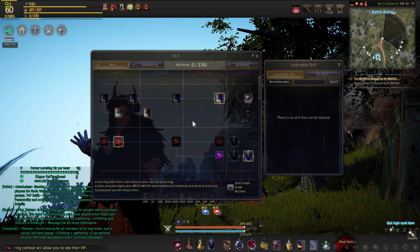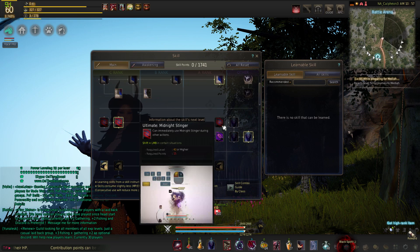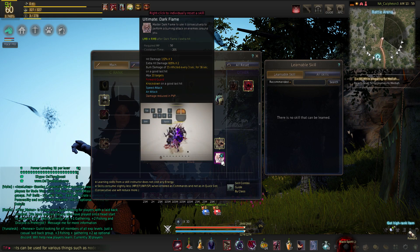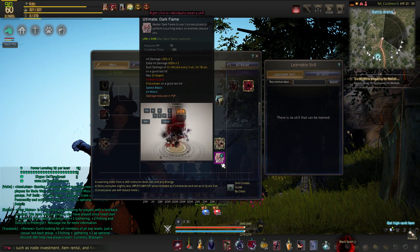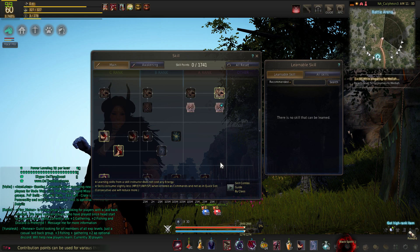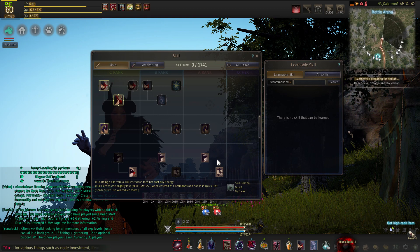For your main hand you want to have Ultimate Midnight Stinger so you can cancel into it from doing any skill. You want to have Shield of Darkness — this gives you a DP buff. Dark Flame is something we only had back when we didn't have Awakening and it's still one of our hard-hitting skills. It comes in handy when you want to block, or if you run out of stamina and need it for a slight mobility boost and a frontal guard.